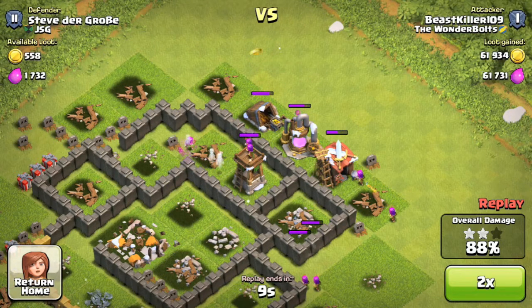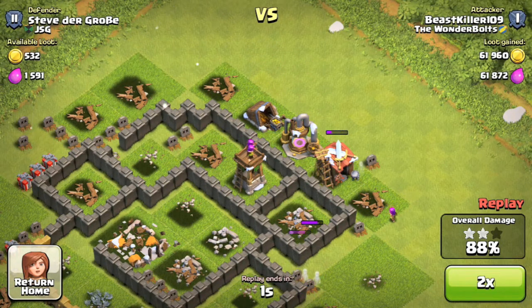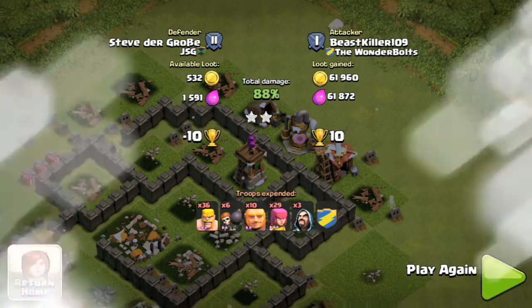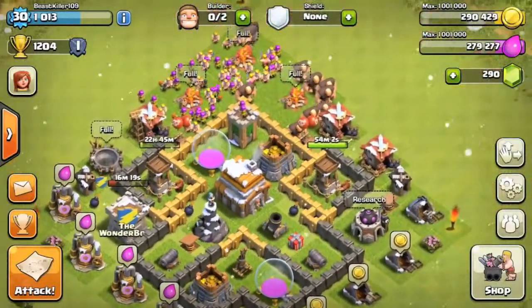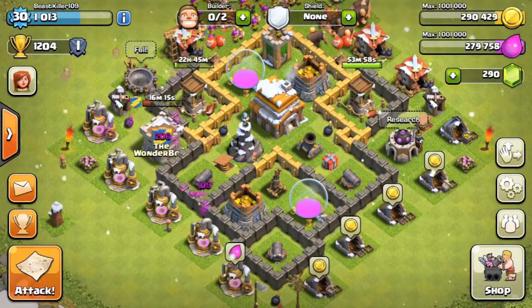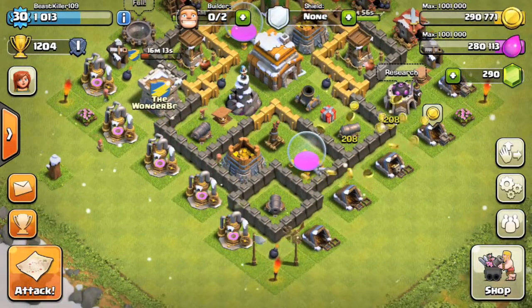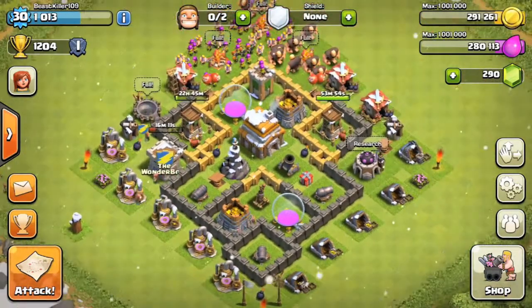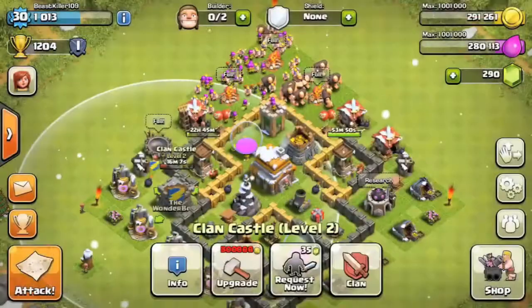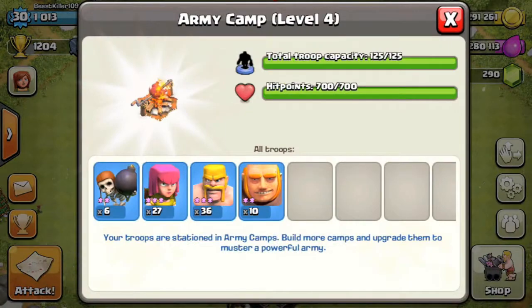I didn't even get that barracks taken out. I've got pretty stupid archers, I must say — my archers always want to go in the weirdest spots. They want to shoot walls. And like I said, I don't usually attack anyone who's not at my town hall level. I don't attack town hall level 6 — I only go for 5s, because I think that's just the fair thing.